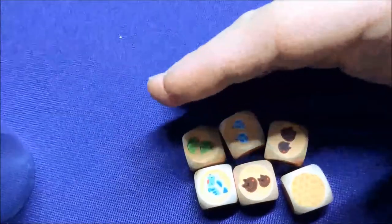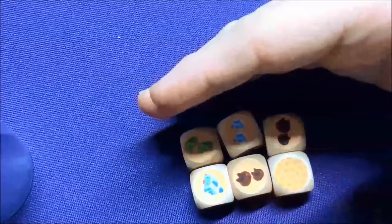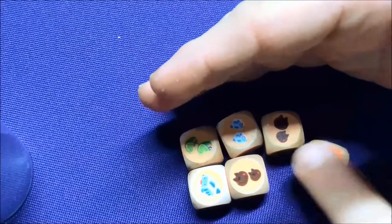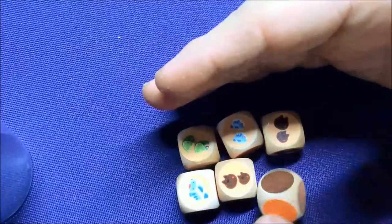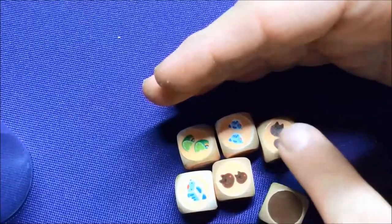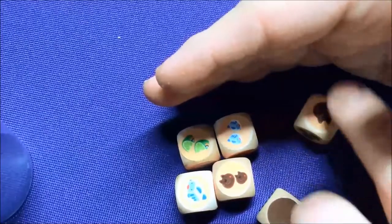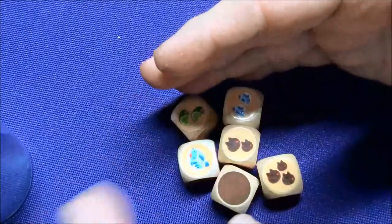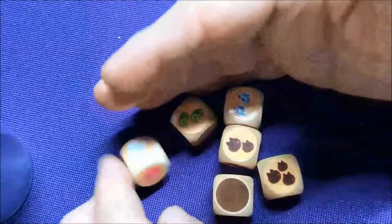There are actually two different game modes. The main one is everyone playing against everybody else — you roll these dice. You have different colors on here, which are your bases. And then you have these bears here. They're chocolate, and there are different sizes: ones and threes.